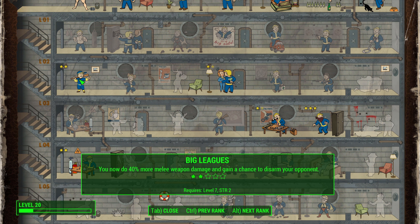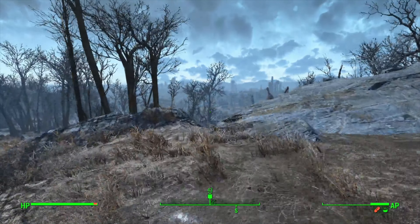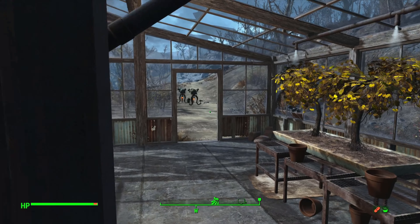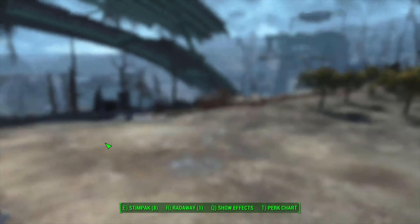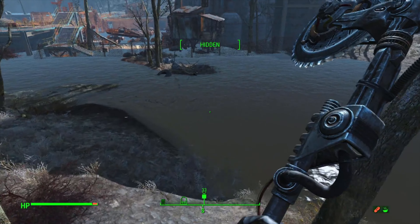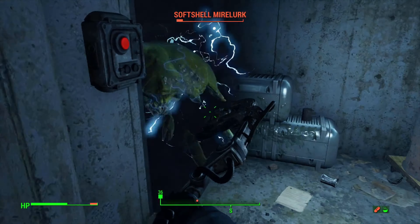As a sign of goodwill, Isabel gives us the Mechanist suit — a huge deal with excellent defenses and even a point of Endurance. We also get the helmet, a fantastic piece of gear with plus one Intelligence, plus one Charisma, and very good defenses. We speak with Ada to finish the quest, level up, and take Big Leagues rank 2 — melee damage increased by 40% with a chance to disarm opponents. With the Automatron DLC complete, we can now tackle the main story.